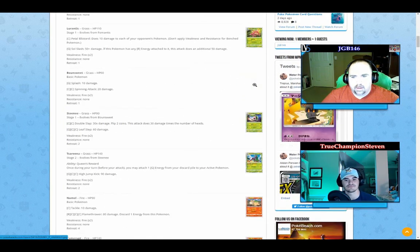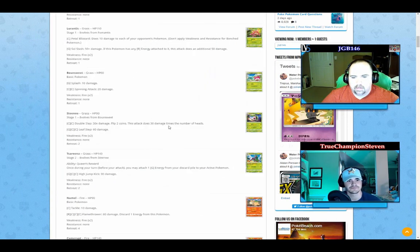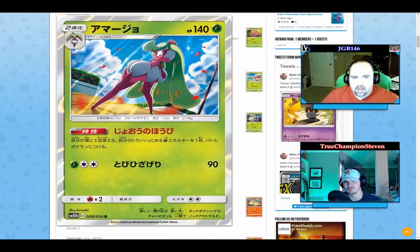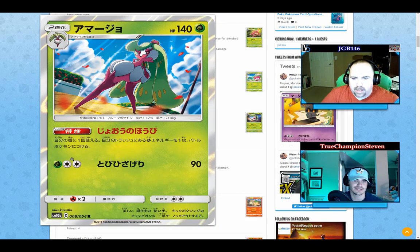Moving on: Bounsweet does 10 and 20 damage — pre-evolution, we don't care. Then we have Steenee, which has a double-colorless slash one-Welder attack where you flip two coins and get 30 times the number of heads — so zero, 30, or 60. That's not great. Add a grass energy on top and you're guaranteed 60 damage if you flip heads, plus 90 HP, which is decent in a meta that isn't all about fire — unfortunately that may not be the meta we're in.